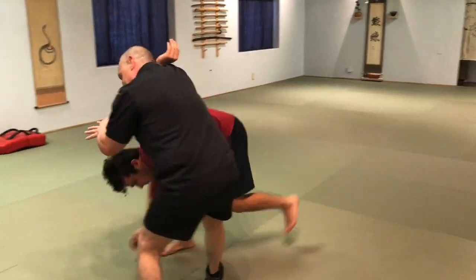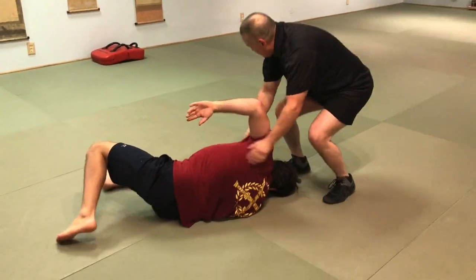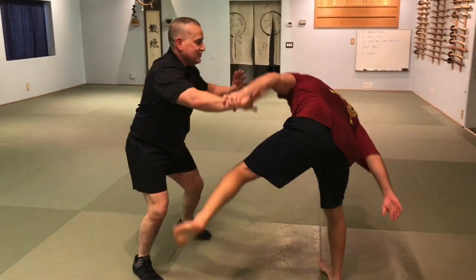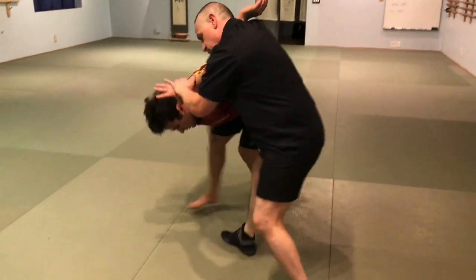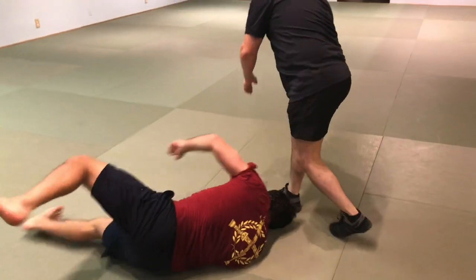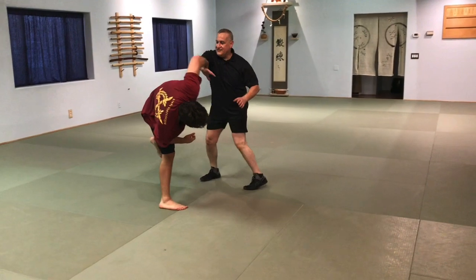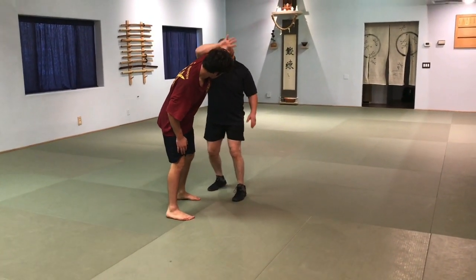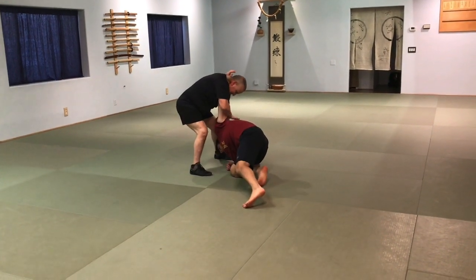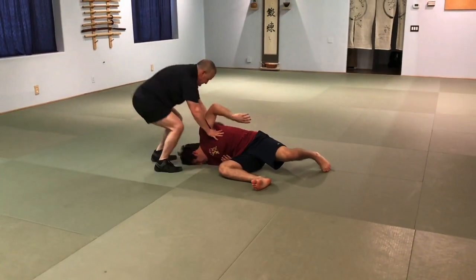He came over — okay fine. Boom, over here, drop down. Let's do it this way — boom. He went one-handed there — boom, drop down. So uke has to take the opening — you have to give it. Arm bar — boom — and just pass it over and drop. Okay, let's do it.